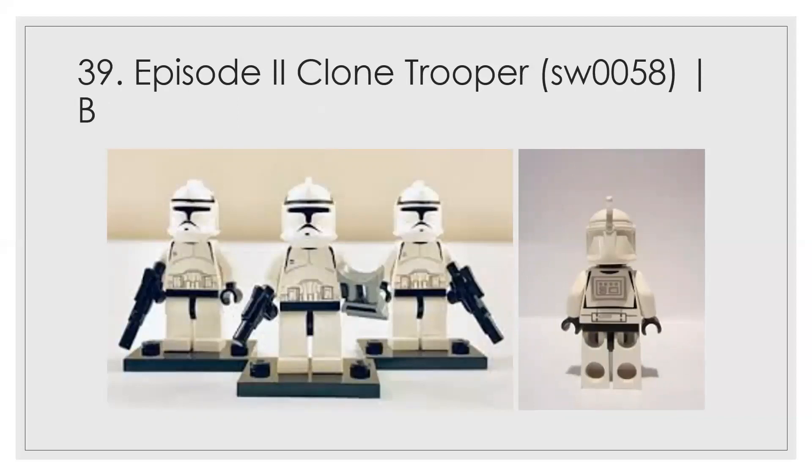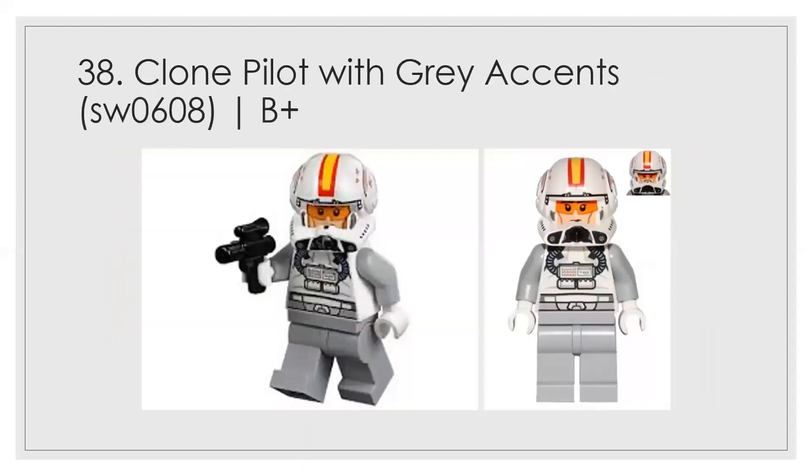At number 39 we have the original Episode II clone trooper. I think it's really ahead of its time, especially with the helmet mold — you can see the detail in the back. I think they looked really good, especially in that gunship set. At number 38 is the one with the gray accent; gray is a really dull color but it works okay for this pilot.